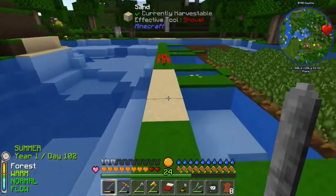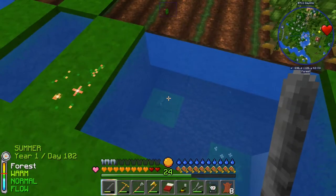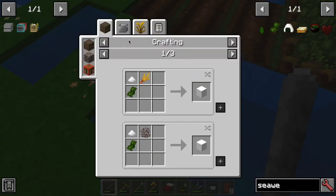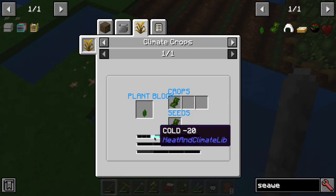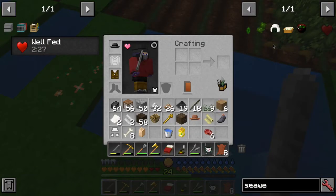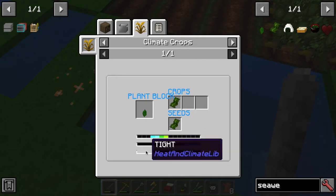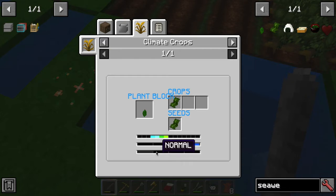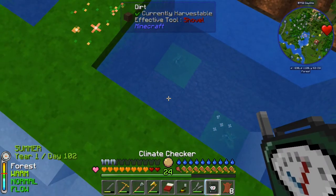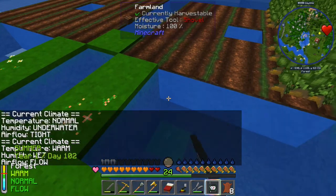I need to go look in the source code — the wiki's not much help. Here's seaweed but I can't really get it to grow. It has to be underwater. Looking at seaweed in Climate Crops, it says it's got to be cool, cold, cool, normal, or warm — we're warm now so summer is warm. It'll grow in summer. We want to review all our crops to see if everything can grow. It has to be underwater and it has to be tight, meaning two blocks down. Using the climate checker on this block — yes, airflow tight underwater. But maybe it can't grow to the next block because it's not tight.